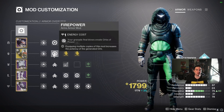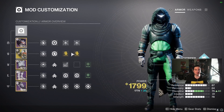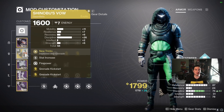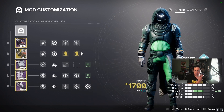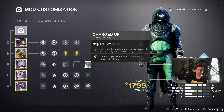In our arms we're running one copy of Firepower — grenade final blows create an orb of power — as well as two copies of Grenade Kickstart. What Grenade Kickstart does is: while we have an armor charge, when we use our grenade we get grenade energy back. So not only do we get grenade energy back from Grenade Kickstart when we have armor charge, but Shinobu's Vow gives us grenade energy back too — so if you have armor charge and both of these, you're getting your grenade back almost immediately.